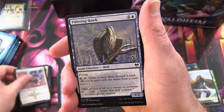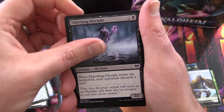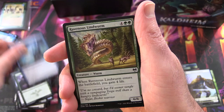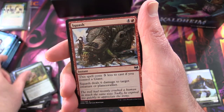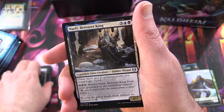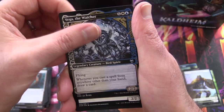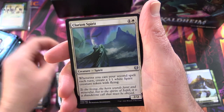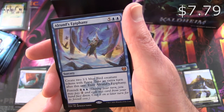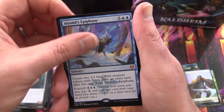We have Doomscar Oracle, Pilfering Hawk, Jaspera Sentinel, Elderfang Disciple, Struggle for Skemfar, Ravenous Lindworm, Squash, Raiders' Carve, Narfi Betrayer King, Vega the Watcher, Shoecase, Clarion Spirit. And a Mythic — we're on our way. Alrund's Epiphany! The second Mythic has been pulled.